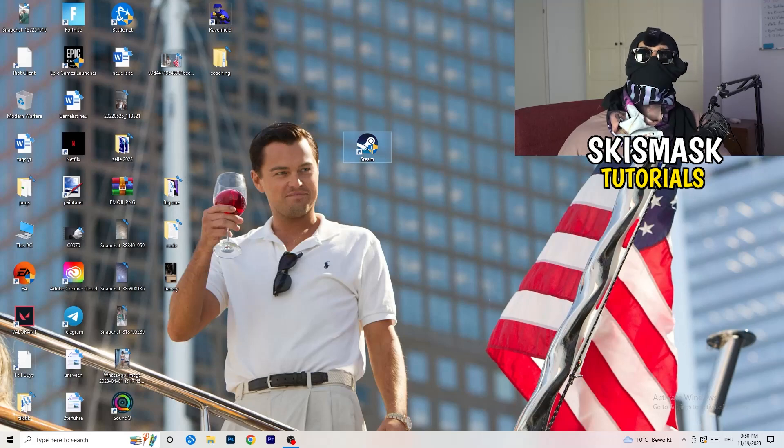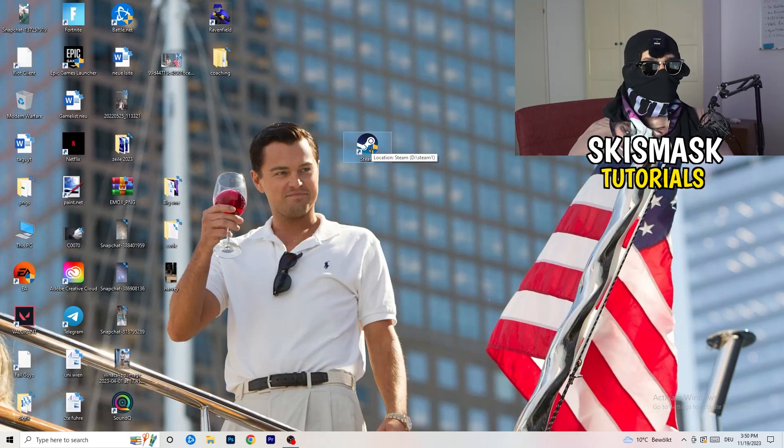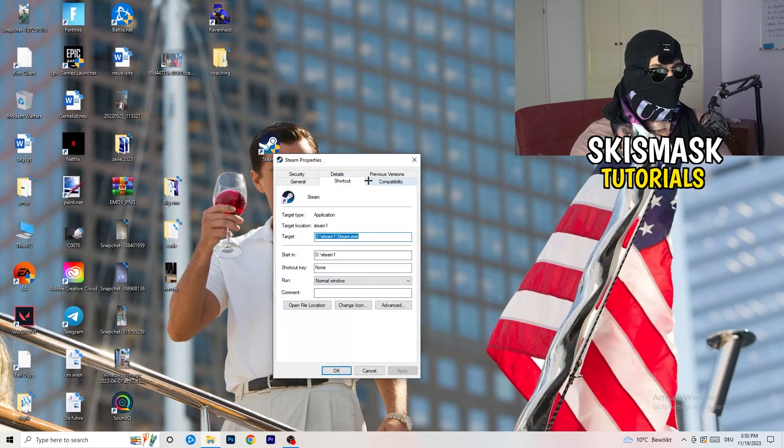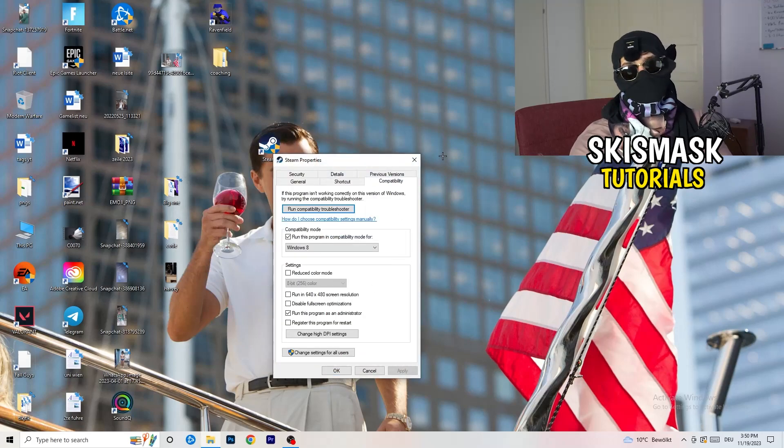Restart your PC and you'll see the administrator symbol on your launcher shortcut. Every time you start your launcher it will run in administrator mode, which helps with not launching issues. Start your game through the launcher — this will probably fix it. If it doesn't, take your in-game shortcut on your desktop and do the same thing: right-click, run as administrator, or go to Properties > Compatibility and copy the same settings.